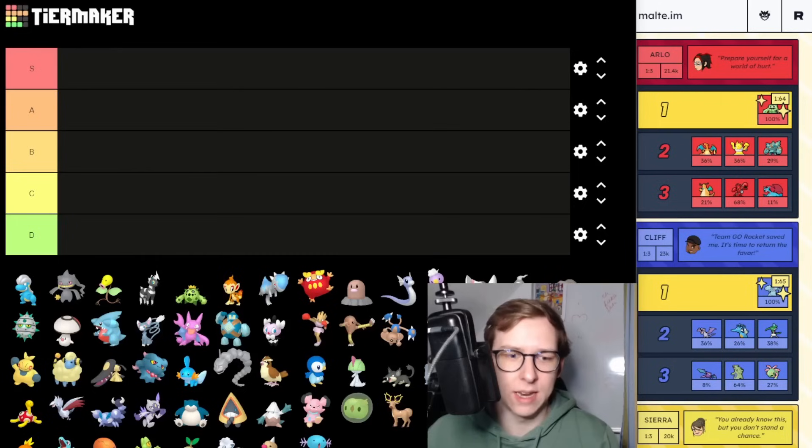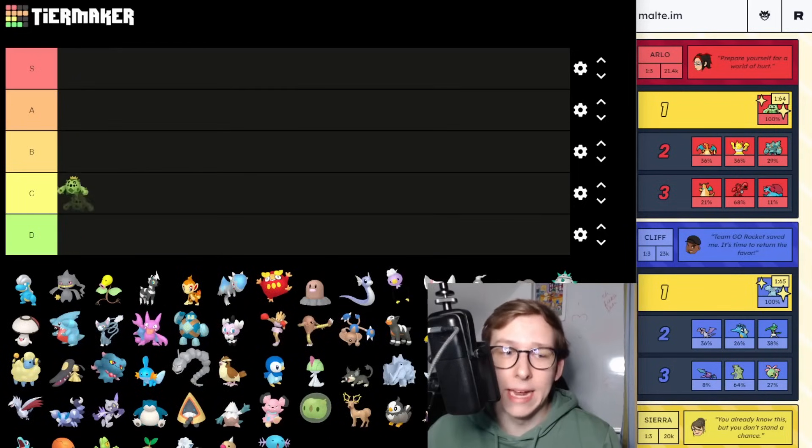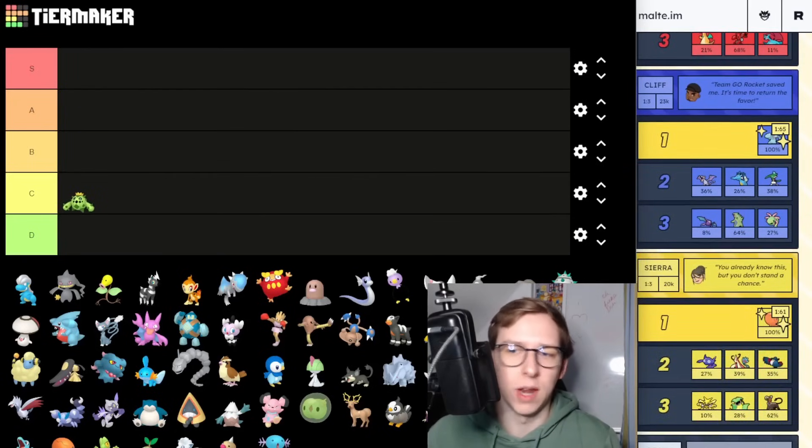The first one is Cagnia — a new shiny Pokemon and a pretty bad Pokemon right now. I'd put it between C and D tier. It has a signature move which you might get from a Community Day eventually, but right now it's not really great.